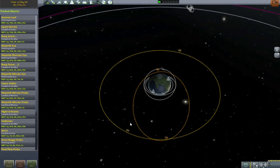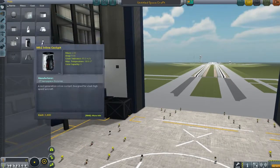The apoapsis is at 73 kilometers, which is just outside the top of the atmosphere - we can definitely do that. I then go and make sure I'm looking at the right orbit, but I think we can skip that bit and get down to some actual nuts-and-bolts construction work.